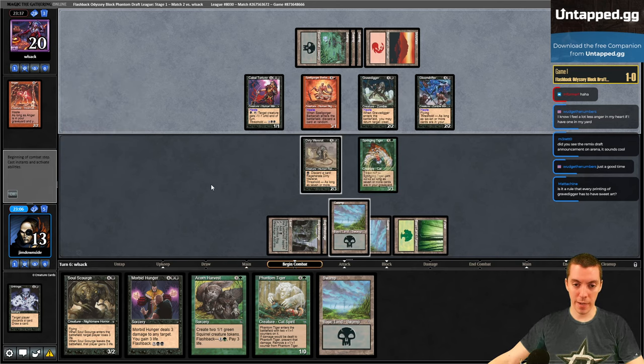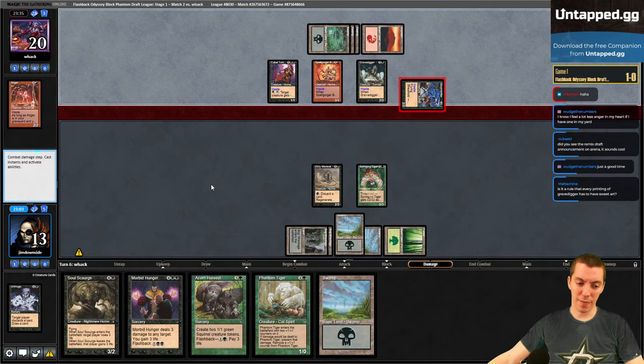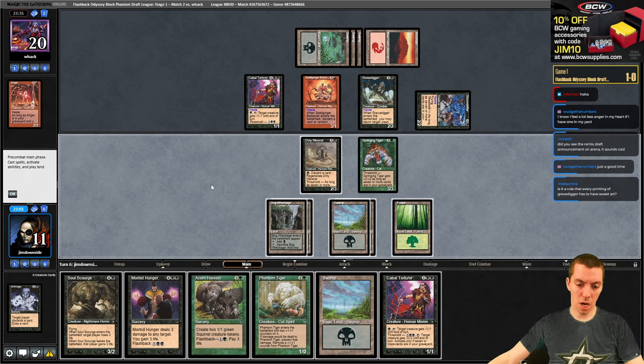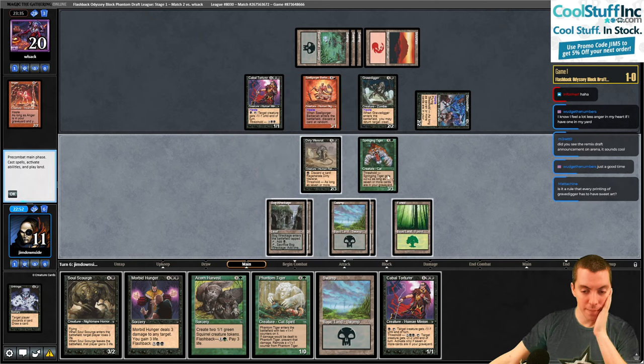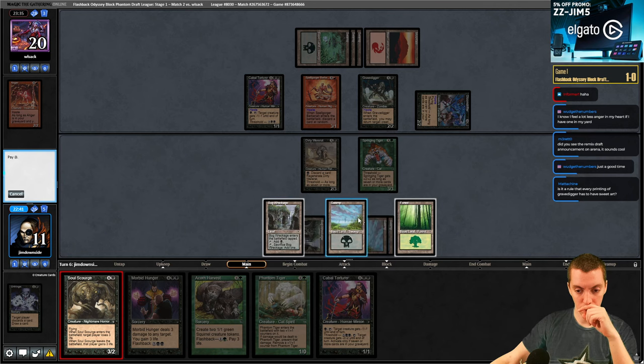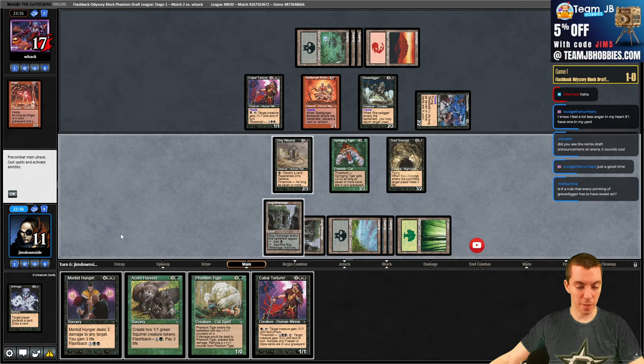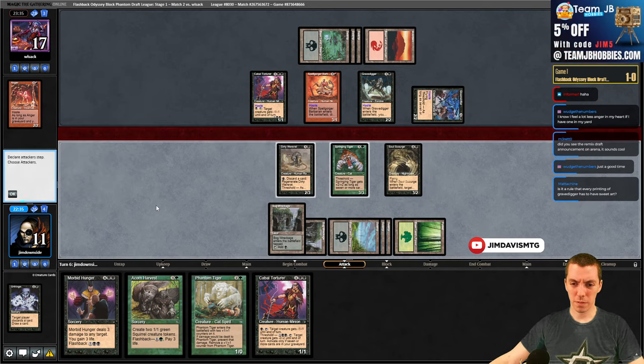Gloom Drifter is a 2/2 haste - just gonna get it. Now we decide if we hunger our own Torturer. If I hunger the Torturer my shields are down on the regen. Could just play Soul Scourge and block this - I think that's totally fine. Soul Scourge damage doesn't seem relevant because we're not really in a rush and we're definitely the control here. Try to draw a land and have enough mana for regen and a six-mana spell. Let's see.